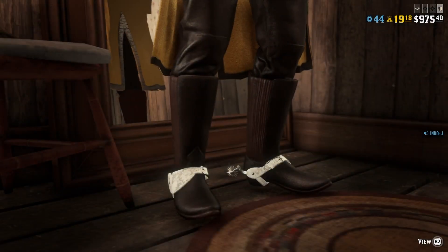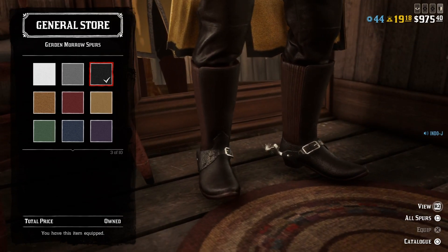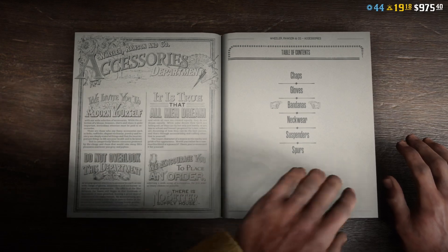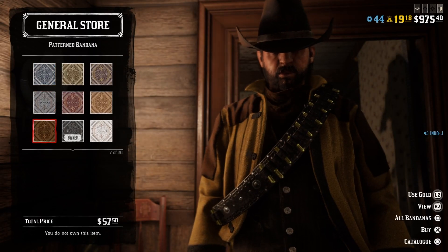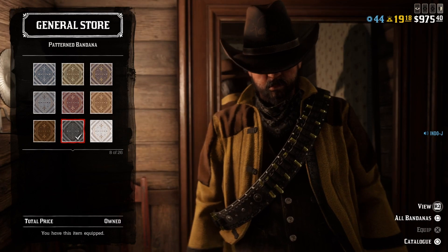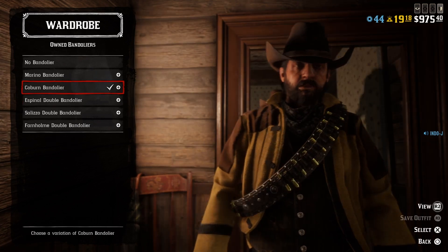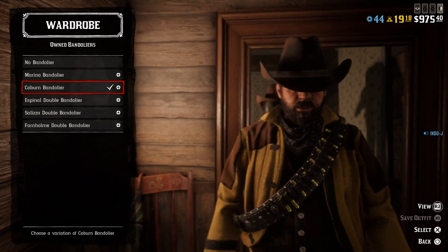For the accessories, I use the Gerdon Morrow spurs, number three. For the bandana I use the patent bandana — it's 21 bucks — number eight, the black one. For the bandolier I use the Coburn bandolier, the black one. You can use any bandolier, but I don't like the double bandolier with this outfit because you don't see the jacket as much, so I just use the single one. It looks fresh.